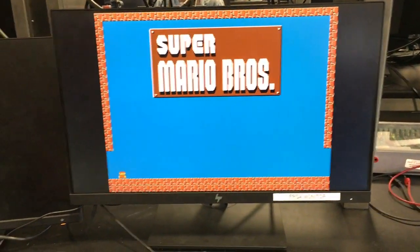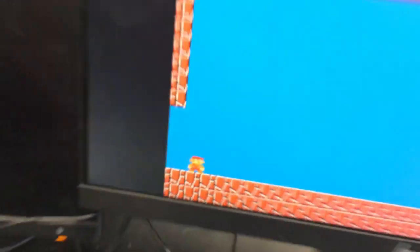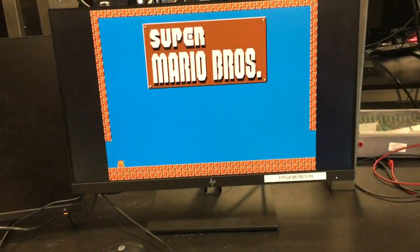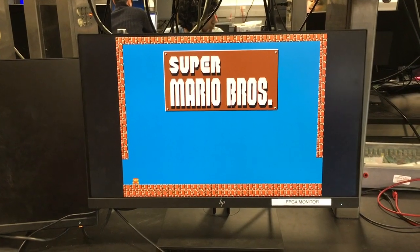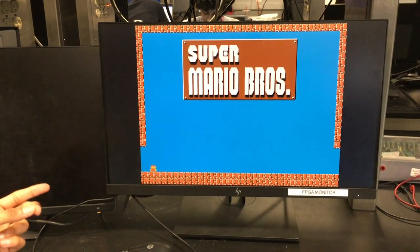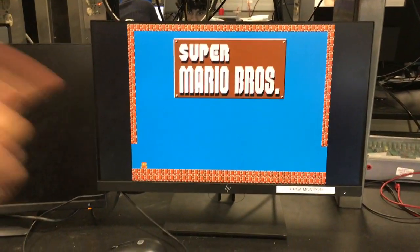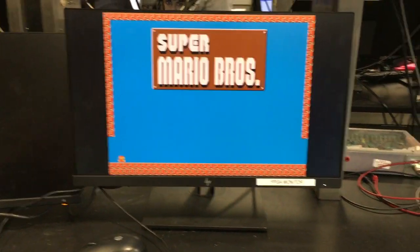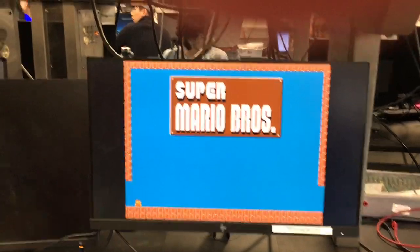I'm just waiting for the keyboard... Oh look, it's a real Mario sprite. So, a couple things to keep in mind: we have three levels in addition to the title screen. We left the wall open as a skip for testing, so if you go to the left or right of the screen, that's how you go to the next level. We left the left open in case we wanted to skip to the next part of the level.